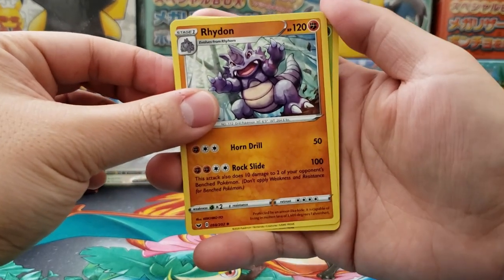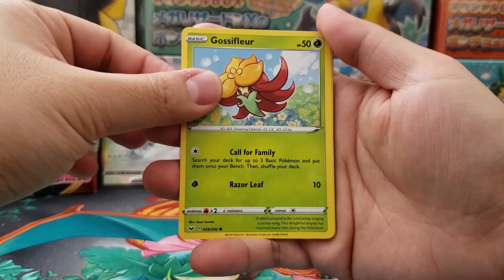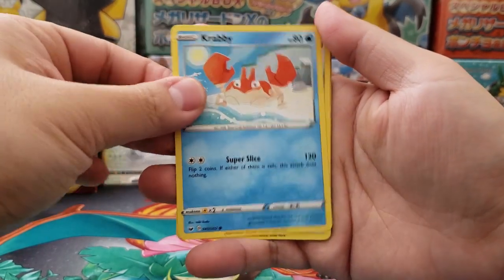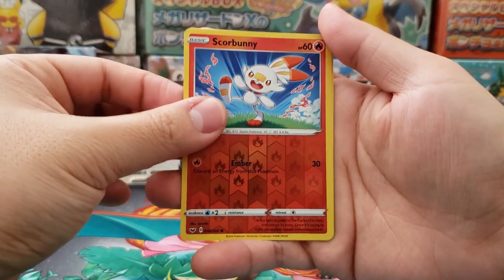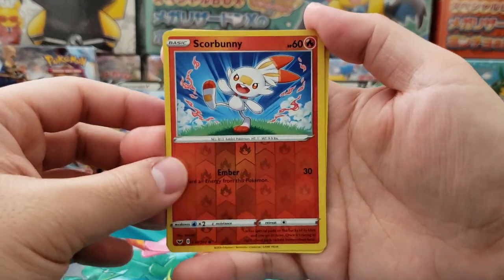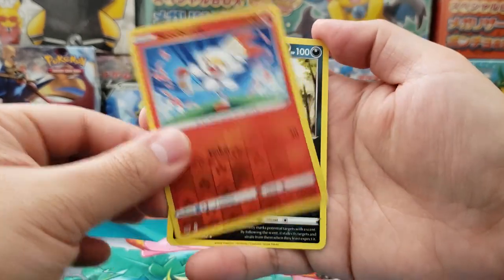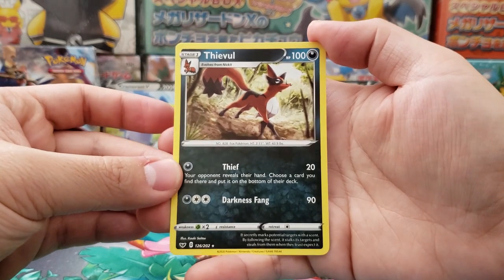We got Rhydon, Eldegoss, Air Balloon, Gossifleur, Silicobra, Yamper, Krabby, Cufant, Copperajah, Scorbunny holographic reverse — nice holographic fire pattern. This is my first fire holographic reverse in the set so that's a nice one to keep. And in the back we got ourselves Thievul as our rare.